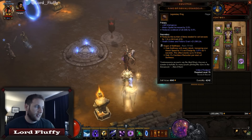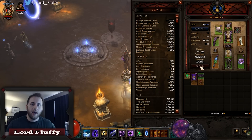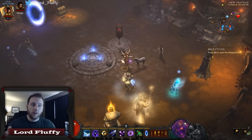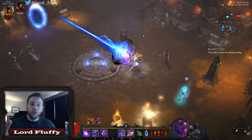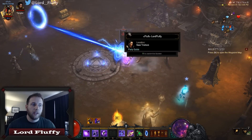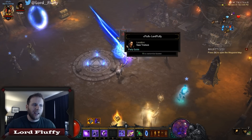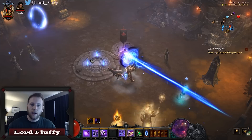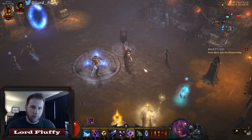One really important thing to note: you absolutely have to have lightning damage as your highest skill damage. That's so when you go into Archon you're shooting a blue lightning laser. If you're shooting a laser that's orange or purple or cold blue, you're doing it wrong. Archon is based on your highest elemental damage — you've got to be doing lightning damage inside Archon form.